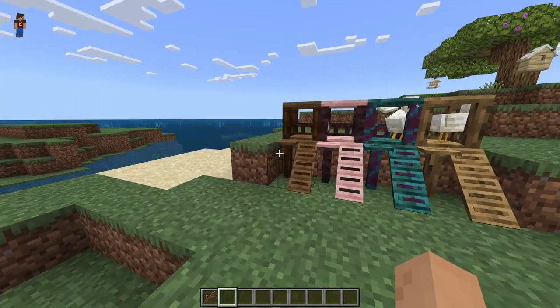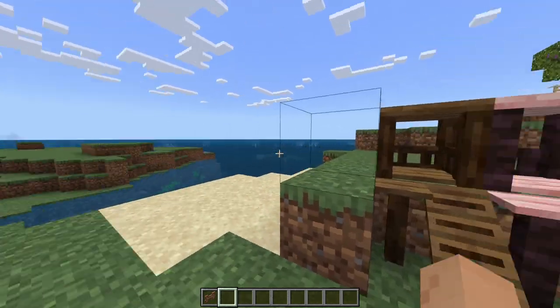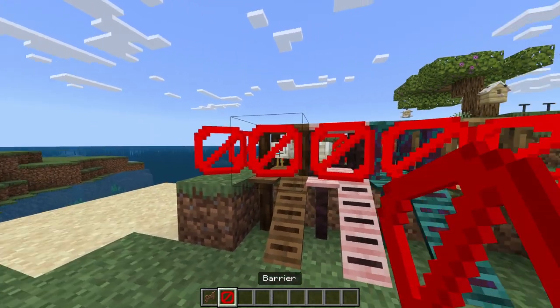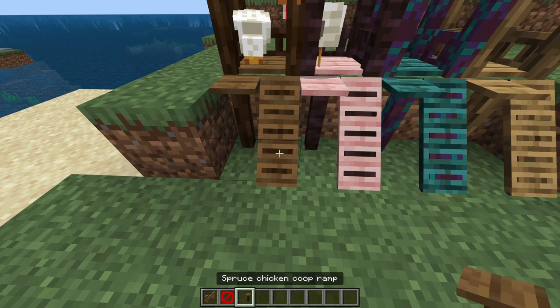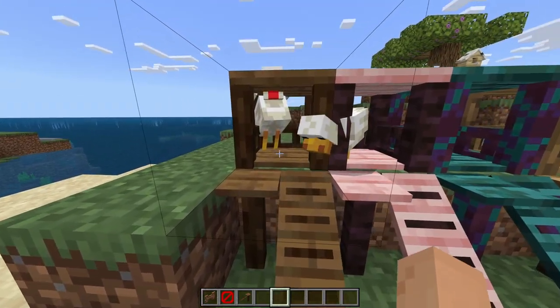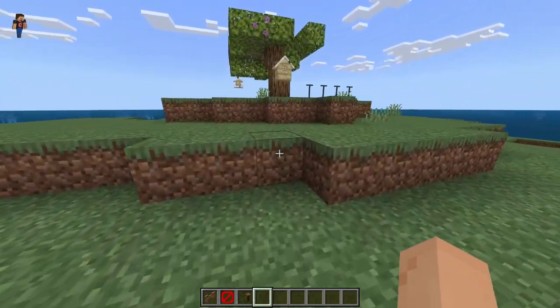Moving over here, we have the chicken coops — basically using the pet wood tables. I will say I did cheat though — animals don't stay in it, so I used barrier blocks to keep them in there. But you do get these cool little chicken coop ramp steps which come in every wood color and look super nice. I wish the chickens would just stay in there — that would be kind of fascinating.